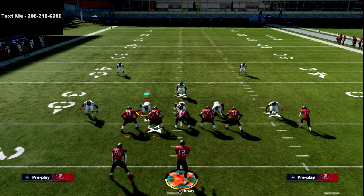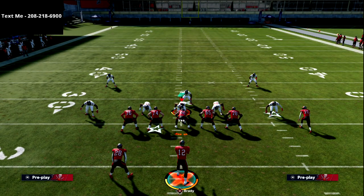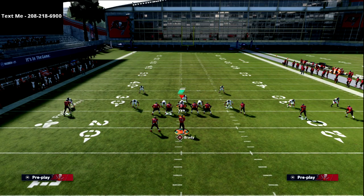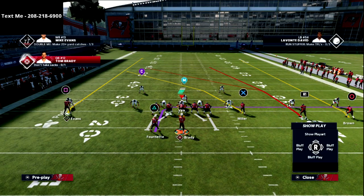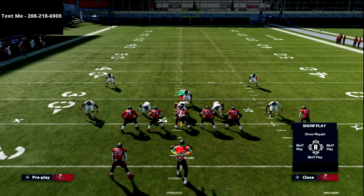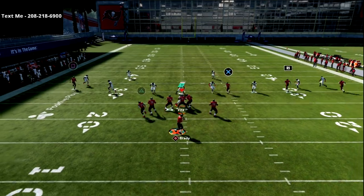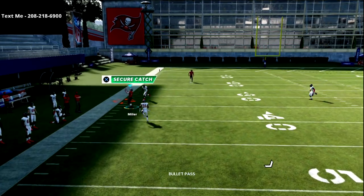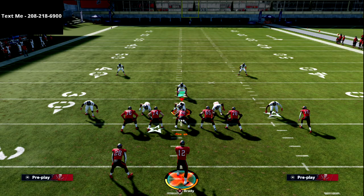The next thing going for you on this concept is the X route. You'll need a little time in the pocket, but what we want to do is force their user to go user the X route. Their user is going to want to user the running back because they'll think their Mabel coverage takes the running back away — but it doesn't. You're going to see X get over the top of that cloud on a four vertical shell.